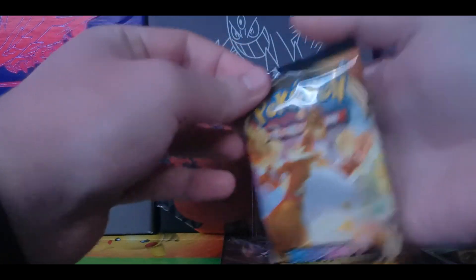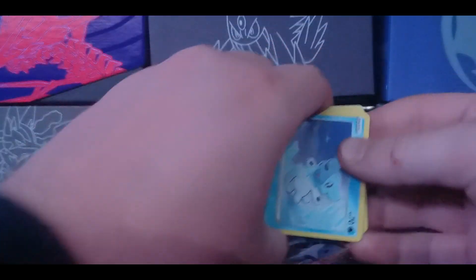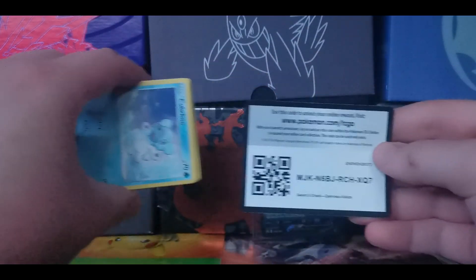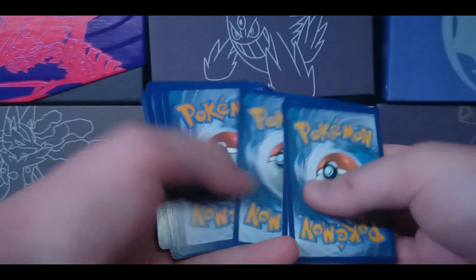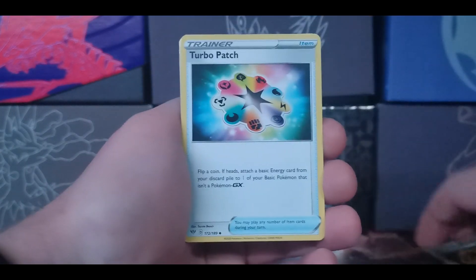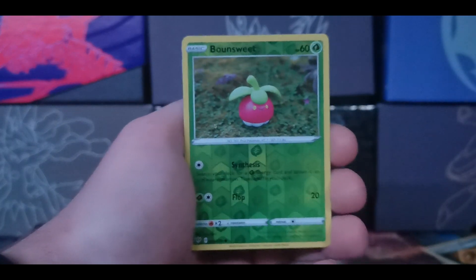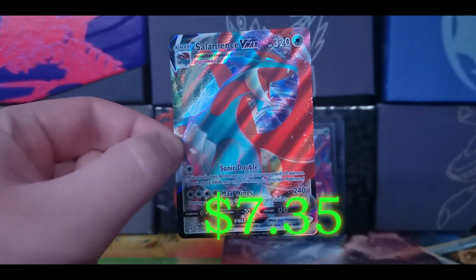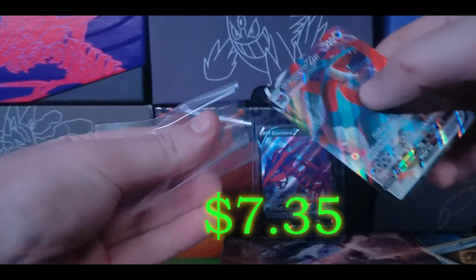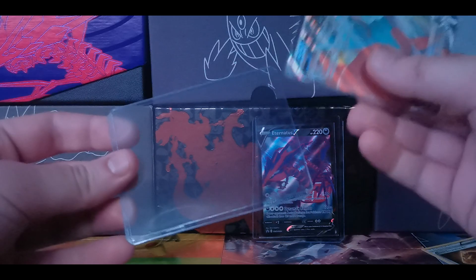Moving on to our last pack. I had to save it for last — it's the Charizard Darkness Ablaze pack. How sweet was that shiny Charizard video the other day? I'll link it below — I got a shiny Charizard out of Champion's Path. We have a psychic energy, Snom, billowing smoke, turbo patch, Cufant, Wimpod, Bunnelby, Toxel, Sinistea, a reverse flower, and our rare is a Salamence VMAX! I knew the Charizard had to be holding something — amazing! We just got our first Salamence V and now we can turn it into our Salamence VMAX. Very nice pull — not so bad of a tin after all.